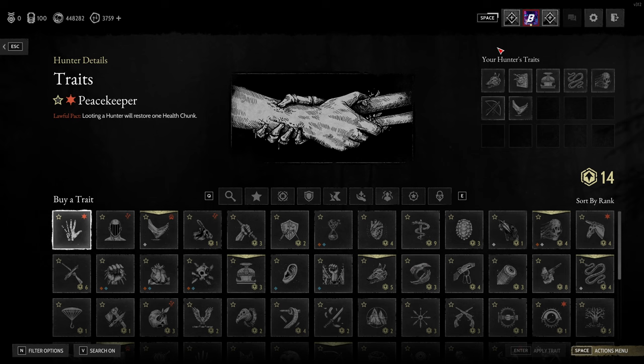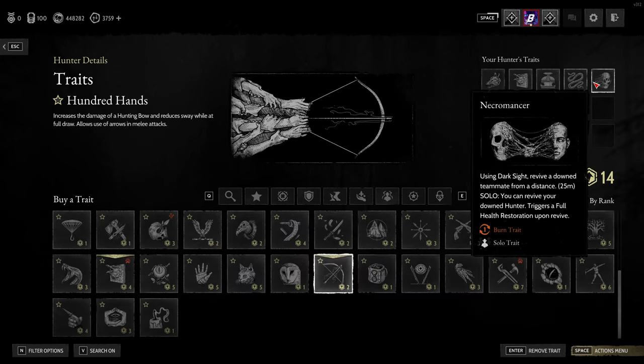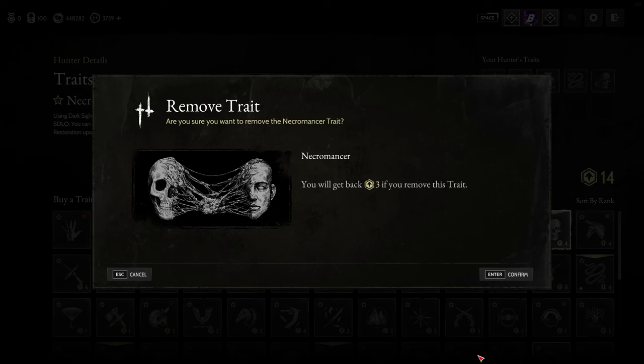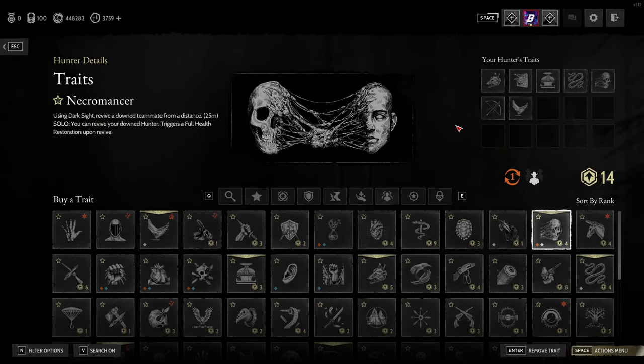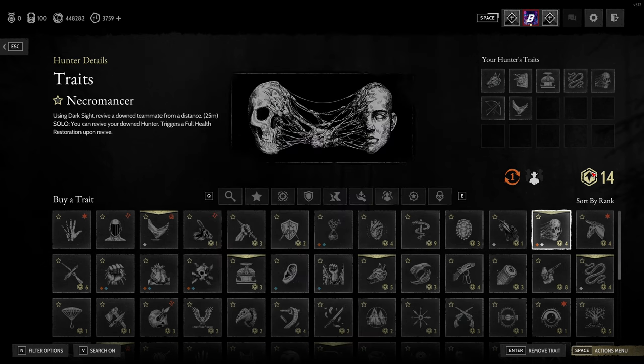You can have up to 15 traits and you can click on them to remove them — if I select Necromancer which costs four points and click remove, you get some points back as a refund. Currently I have 14 upgrade points, which you can see here. Upgrade points are gained by leveling up your hunter, so basically playing the game as long as your hunter survives. You can also get them from envelopes you find in-game on walls by interacting with them.